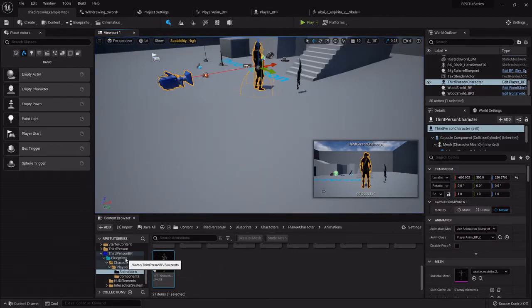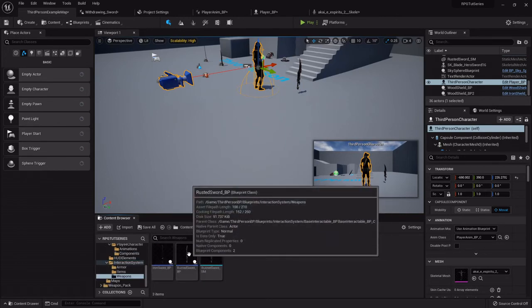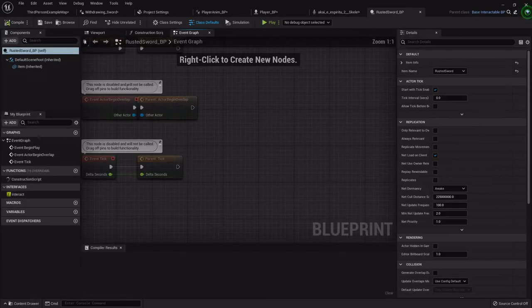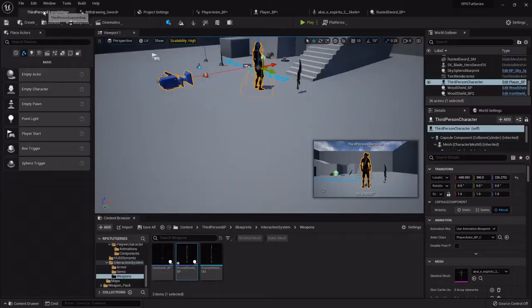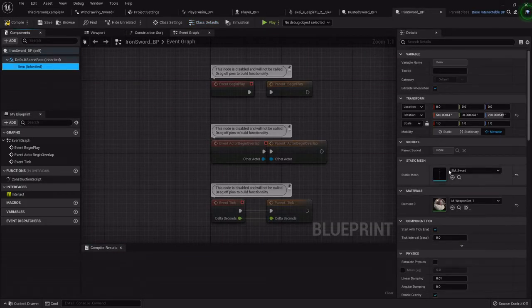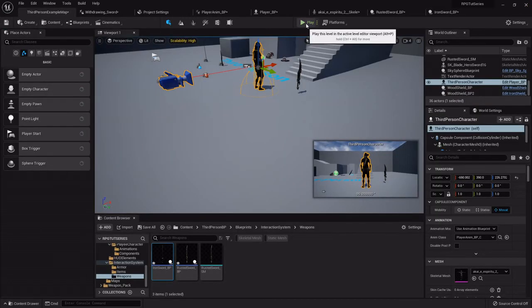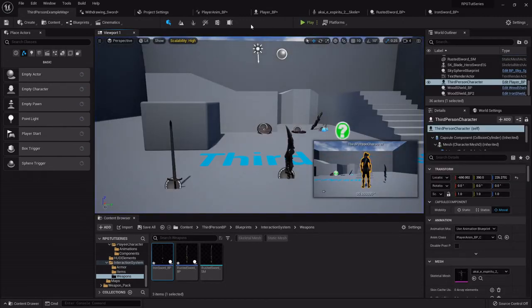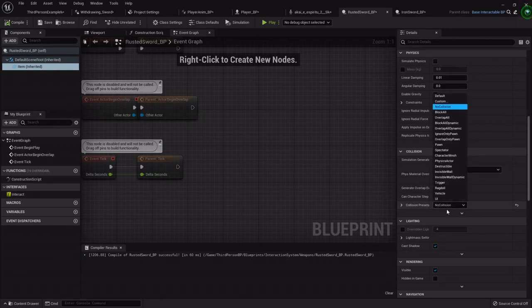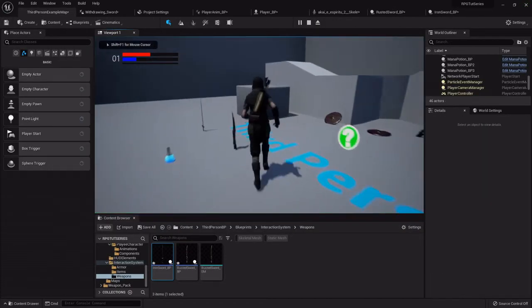Let's fix the collisions real quick. Go into the weapons and for the item change the collision from 'Block All Dynamic' to 'Overlap All' — do that for the other sword too. Note: you don't want 'No Collision' because then it won't even register the pickup, so 'Overlap All' is what we want. Now she's running, it's not messing with the camera or her movement.